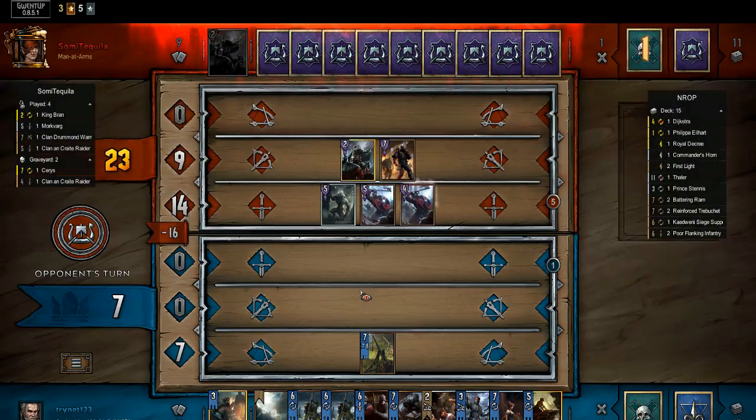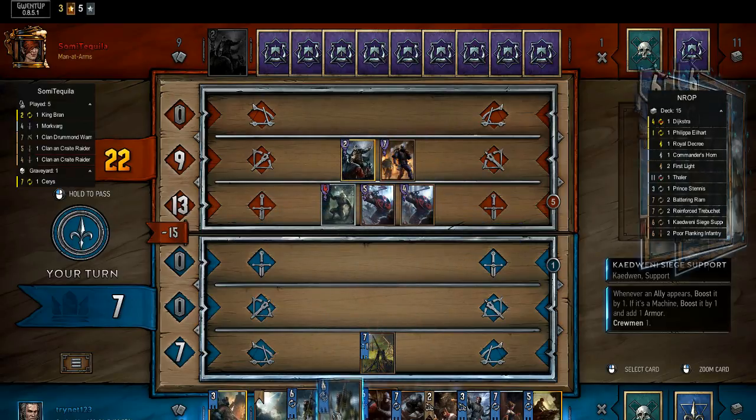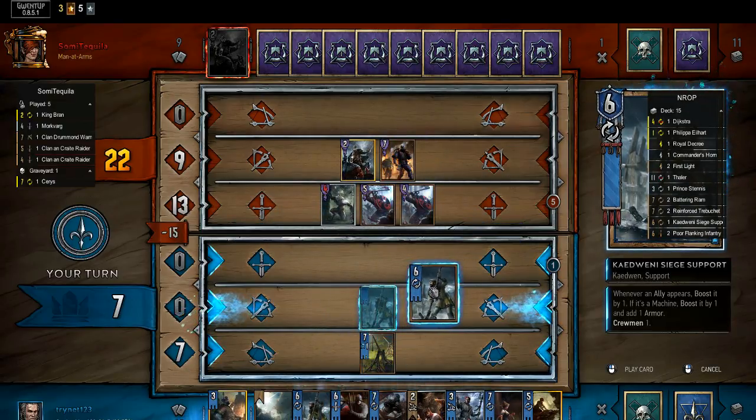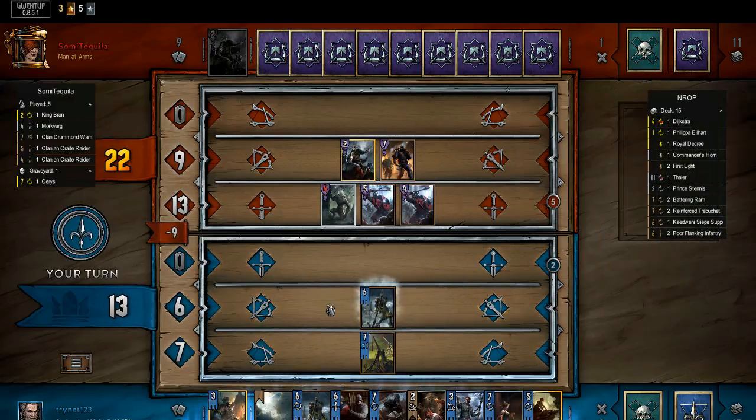Here I make the first questionable play of the game. I opt to Siege Support instead of just Henselting my trebuchet. In matchups where Scorch is a concern, leading on the Siege Support makes sense, as it drastically reduces the effectiveness of Scorch for not much downside. Even outside of Scorch, it's also an extra point, as the Siege Support ticks on Henselt himself, making up for the lost turn of trebuchet volleys.